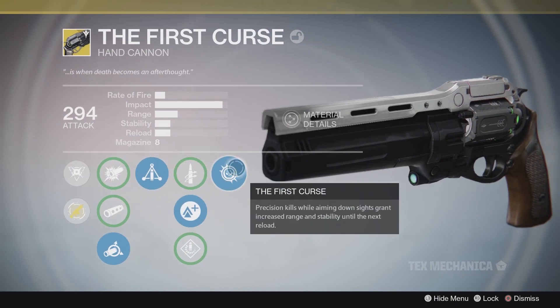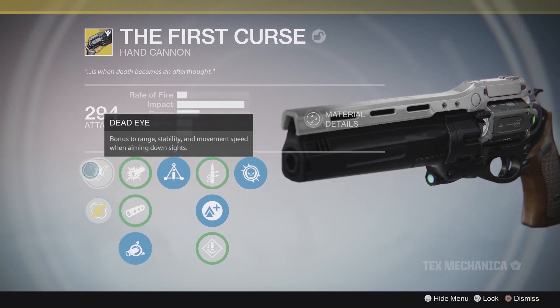You only have an eight-round magazine, which is significantly lower than Hawkmoon. The bonus to it is relevant to aiming and getting precision kills, so follow-up shots are very important. You cannot two-shot with this weapon, so hitting consecutively is key. One strategy is two body shots and one headshot to put somebody down and get the First Curse buff.